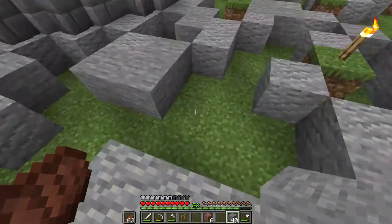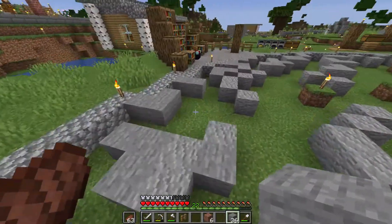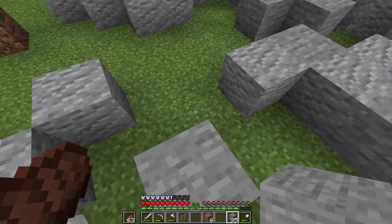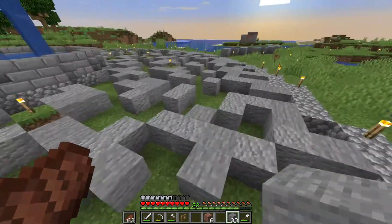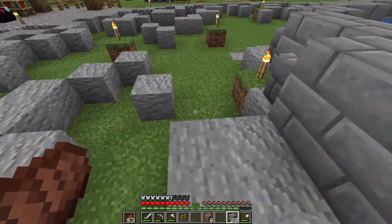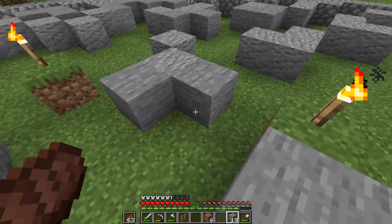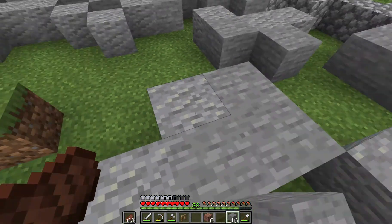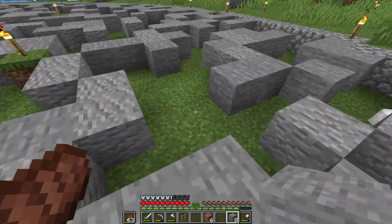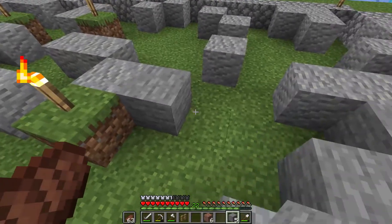There's one seed that YouTubers have done videos on that already has the End portal frames completely filled in. That's not a seed thing — that's a random chance, like any world could have that, but it's a certain probability. Hey, stop jumping — whenever I jump the Frost Walker stops. It's so satisfying to run on water though. I am actually Jesus. I remember when Frost Walker first came out — I was doing that all over the place.